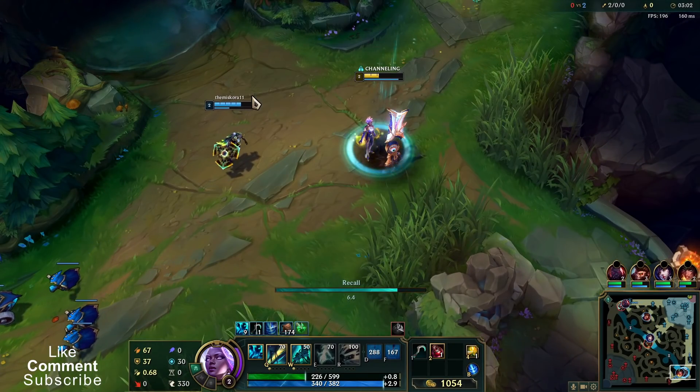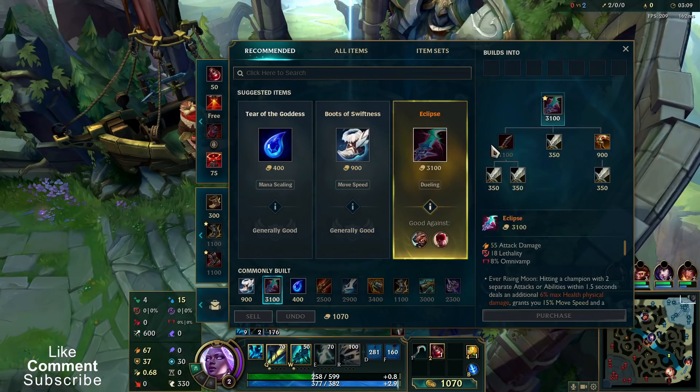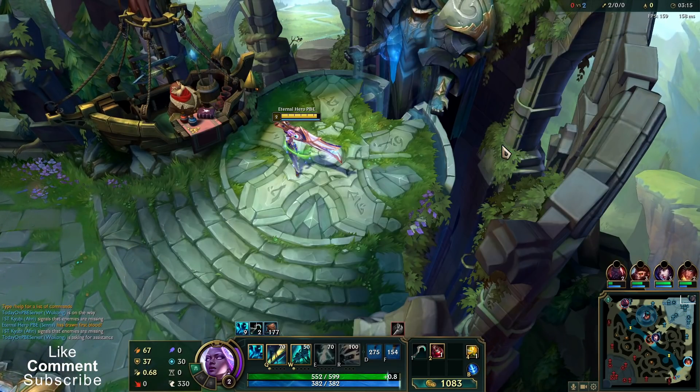Now you can play with Kraken or Eclipse. I feel like for the enemy team comp it's better to just go for Eclipse, and especially with such a gold lead I can really get a power spike item — this one.